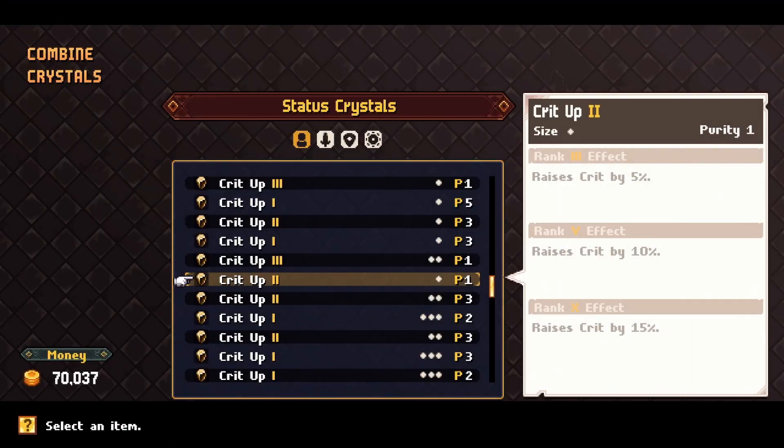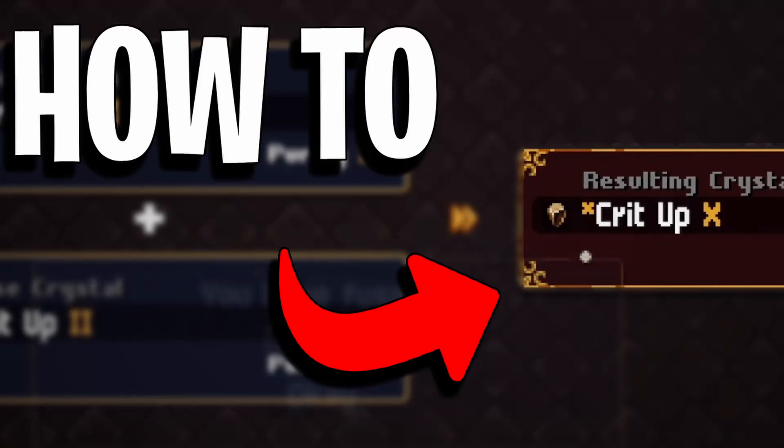I highly recommend just playing the game infusing Size 3 as filler until you unlock the airship, which has one of the best farming spots. If you need some help on compounding crystals then I'll have my guide on the cards on the upper right and in the description.